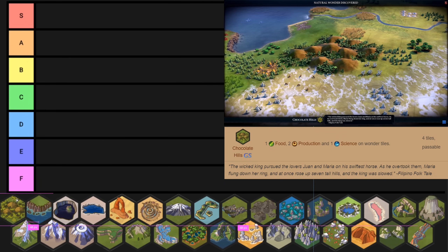First up we have the Chocolate Hills. This isn't actually too bad of a wonder but it definitely belongs in C tier. It provides decent yields but it's kind of just a better plains hill that can't be improved. It does fit into national parks nicely and it does give you a ton of adjacency for holy sites if that's the route you want to go. But otherwise I can't justify giving it a higher rating.